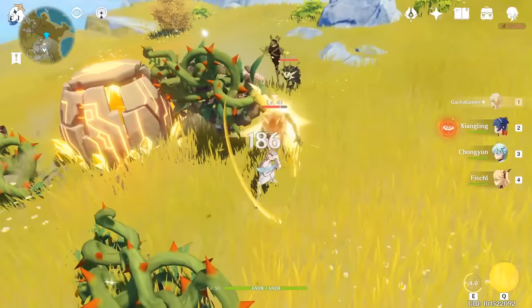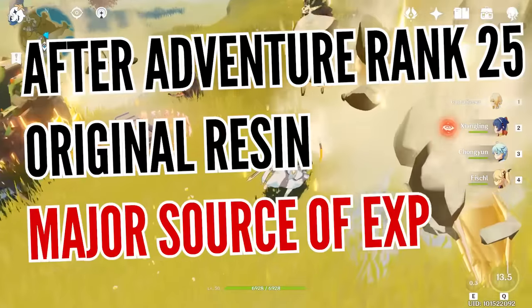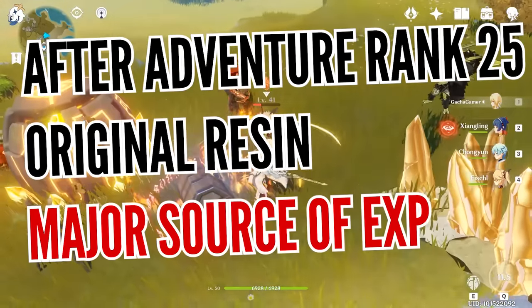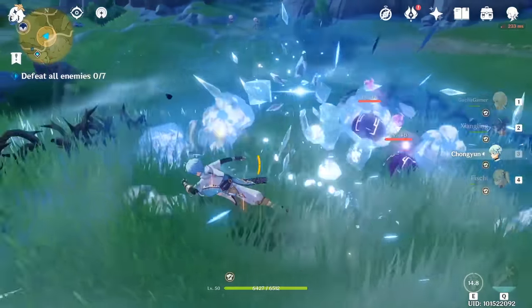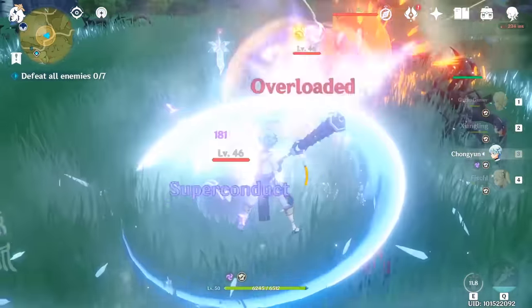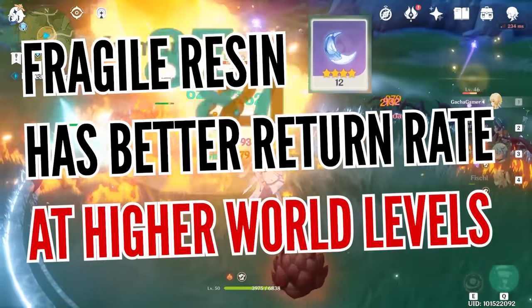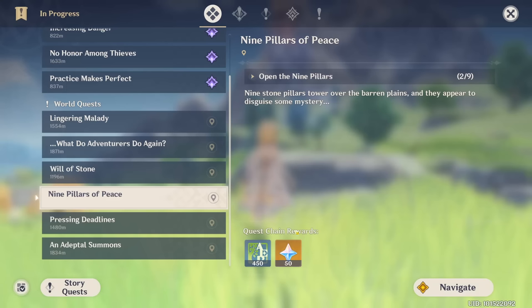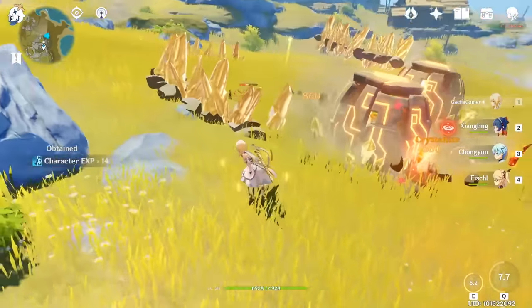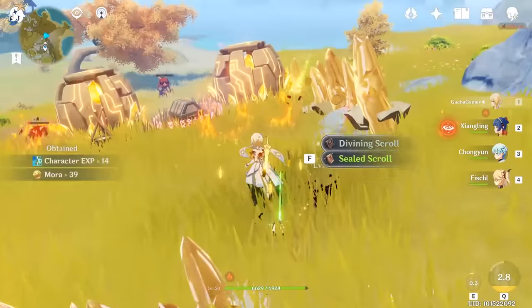Once you get to around adventure rank 25, you will notice just how precious original resin becomes and you will want more of it, because it's nearly impossible to level up fast without it. The best advice for free-to-play players is to spend primogems instead of fragile resin, at least until adventure rank 25. With the amount of primogems you get from chests, quests, and other activities, you can easily sacrifice 160 primogems for a total of 120 original resin per day, which will significantly optimize your adventure rank leveling.